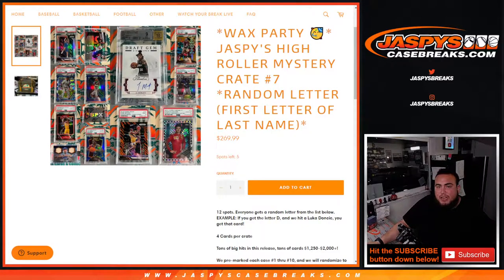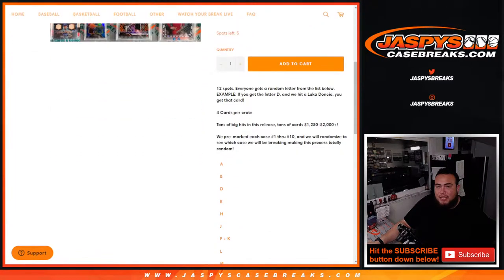What's up everybody, Jason here from JaspysCaseBreaks.com. Another Wax Party promo break just sold out. Jaspy's High Roller Mystery Crate number 7. Random letter — first letter of the last name. Everybody gets a random letter from the list below. If you get letter D, randomize. For example, if Lugodonchus gets hit, then that'll go to letter D.